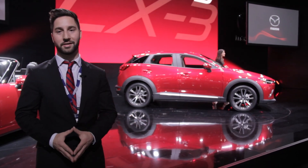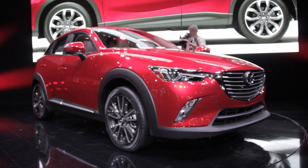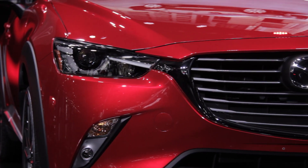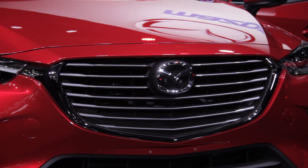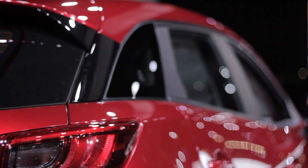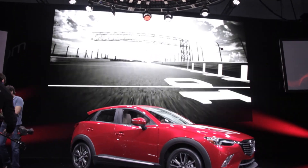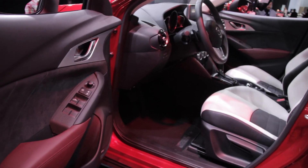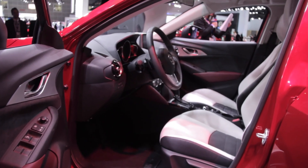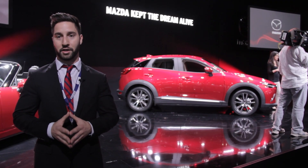Behind me is the 2016 Mazda CX-3. This is a compact crossover based on the new Mazda 2 that isn't out in our market yet. It's a really compact SUV, but the design is fantastic — it doesn't look nearly as small as it is. It's going to pack a two-liter four-cylinder, which is pretty large for the size of the vehicle. It'll come with Mazda's full suite of Skyactiv technologies, meaning lightweight structural components and a fuel-efficient engine.